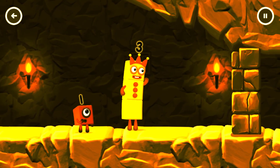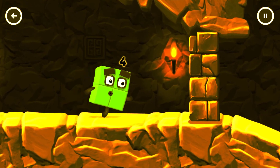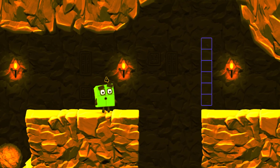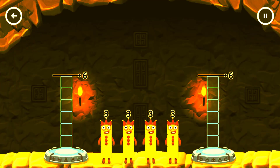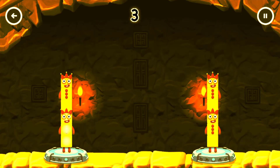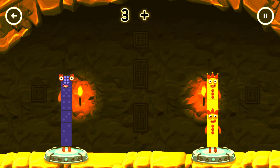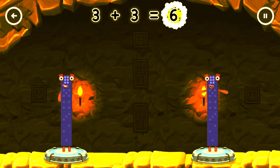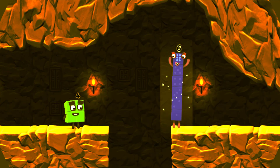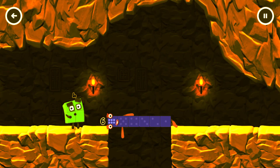I think 3 might need 1's help to get past that wall! Oh yeah! Share the number blocks evenly to make 2 groups of 6. Drag the number blocks onto both sides until you solve it! 3 plus 3 equals 6. 3 plus 3 equals 6. 6 equals 6. Well done!